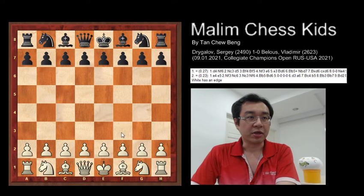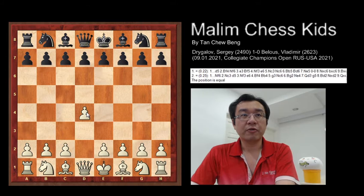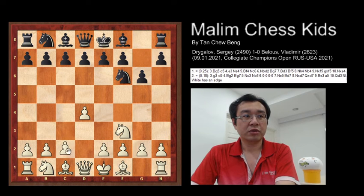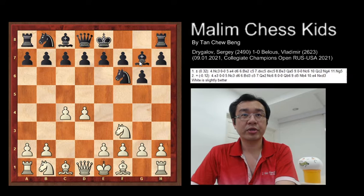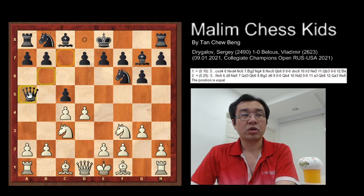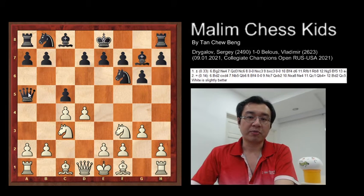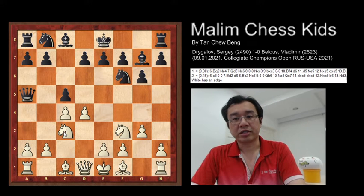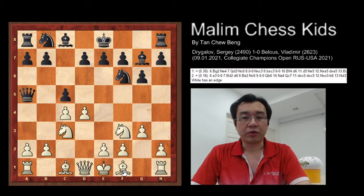Let's see how the game was played. The game starts with pawn to d4, knight f6, then f3, g6, c4, bishop to g7, g3, and black plays c5. After this, the knight to c3, then queen to a5. Here at the first five moves, white is slightly better in this position with the knight controlling much of the center squares.